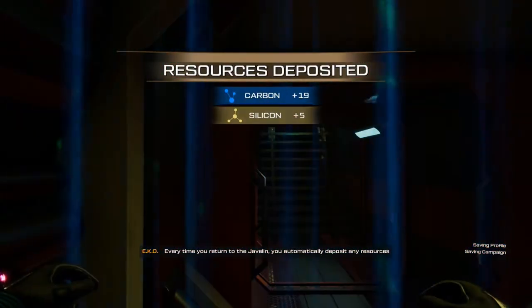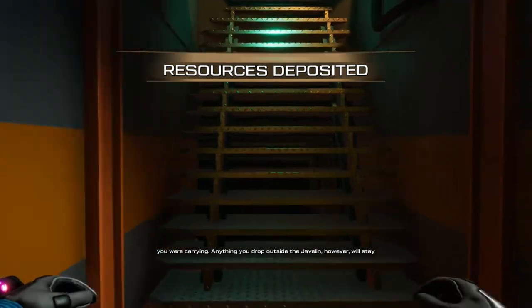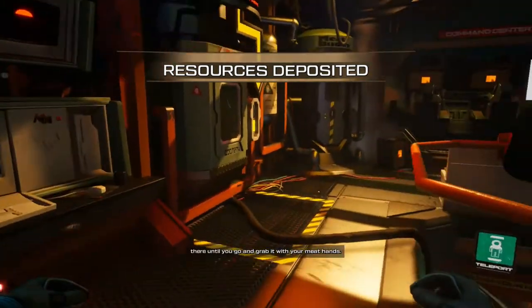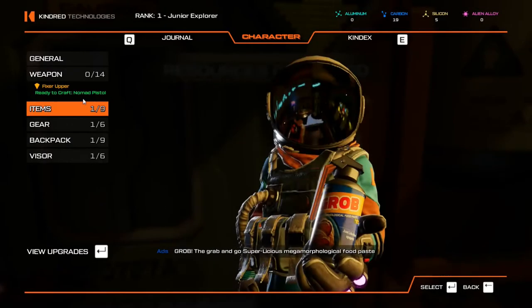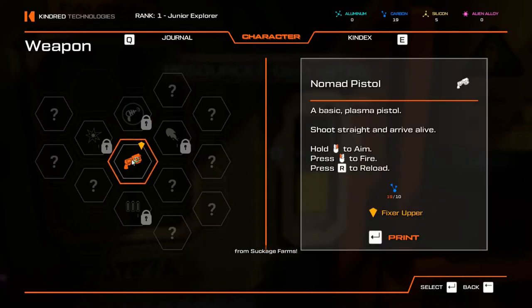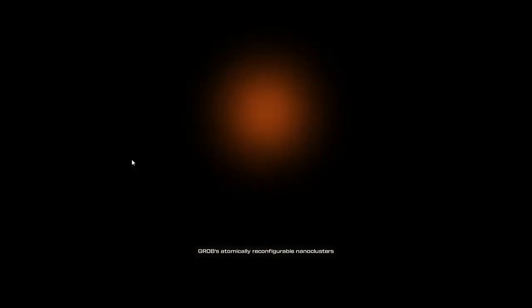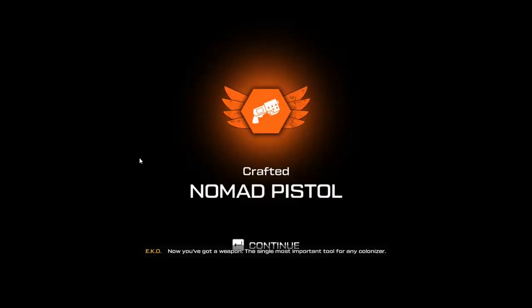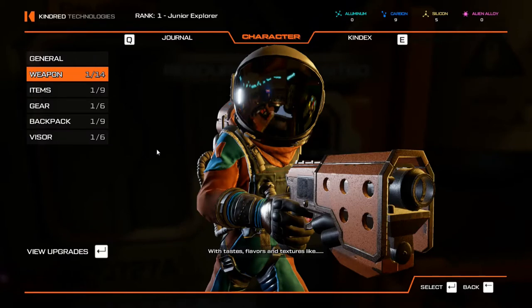Teleport again. Now that noise you make when you teleport - automatically deposit any resources you were carrying. Anything you drop outside the Javelin, however, will stay there until you go and grab it with your meat hands. That noise you make when you teleport is hilarious. Okay, I can print my gun. Right-click to aim, left-click to fire, R to reload. I wonder what it takes for ammunition. Now you've got a weapon - the single most important tool for any colonizer. Yeah, I would say the weapon is the most important tool.